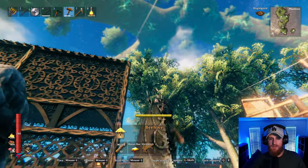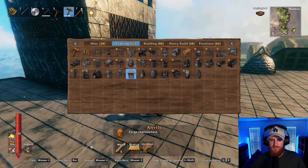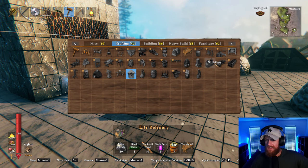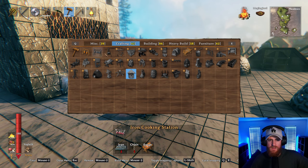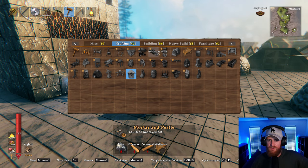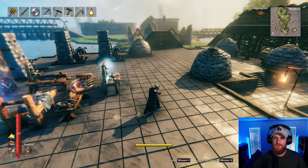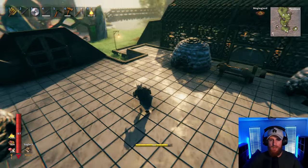I got the bees up in the tree. We have a million and one fermenters because I actually made way too many. I think that's everything we need in terms of... yeah, that's everything. Cool. This should be our end game right here — this is everything that we'll ever want or need right here.